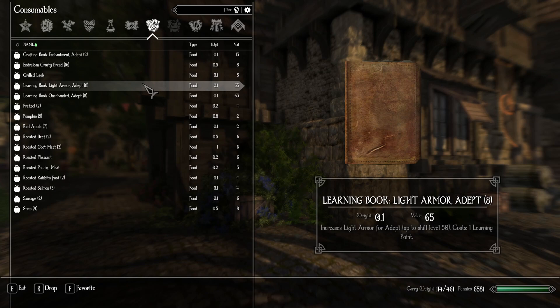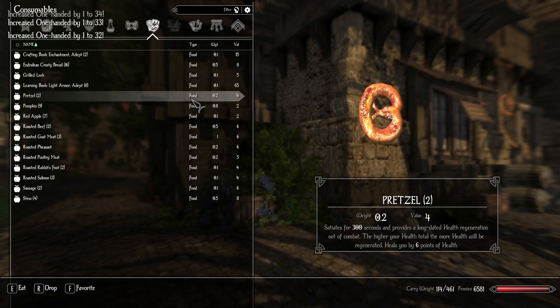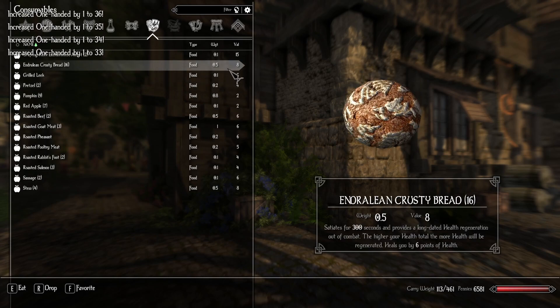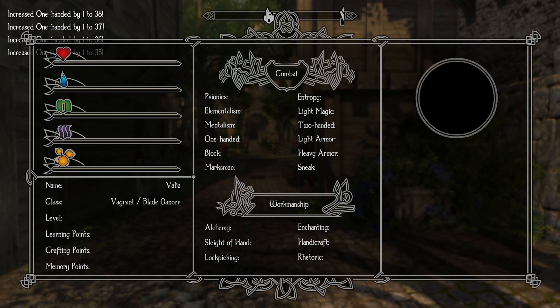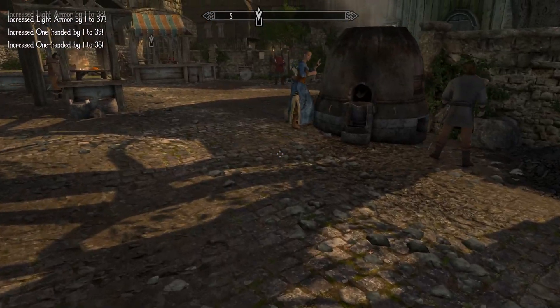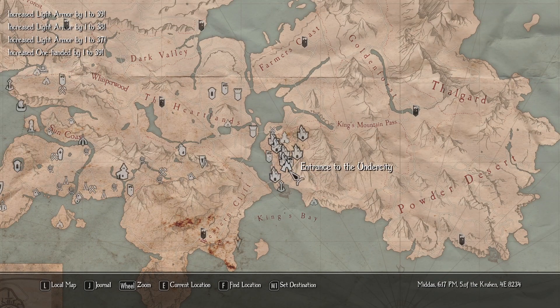We have eight Light Armor books and eight Adept One-Handed books as well. We'll start with One-Handed because that's more important - nom nom nom them all up - and we'll eat all the Light Armor ones too. We got a level up, which means we have some crafting points. We can use the Depth Enchantment, perfect. We've got two crafting points and 19 learning points - we just need to find more books. We also have two memory points which we'll use.